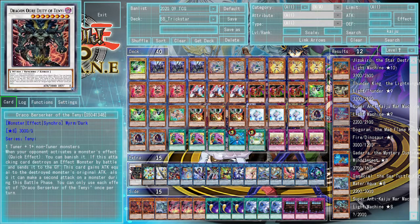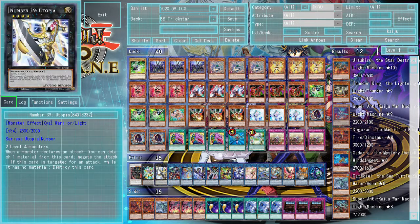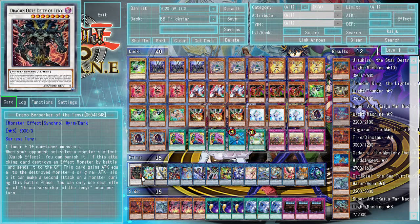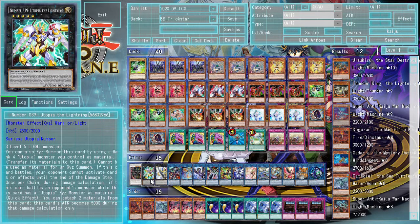In the extra deck, we have a lot of cards that for the most part don't matter, because you're mostly just banishing them to Orochi and to Eater of Millions. But let's go through them anyway. Draco Berserker of the Tanyi, just in case you can activate Gamma on your turn so you can summon it and go into a Synchro 8. We have Utopia of the Lightning and Utopia, just in case you have two copies of Candina on your side of the field and need to get over something like Dragoons.